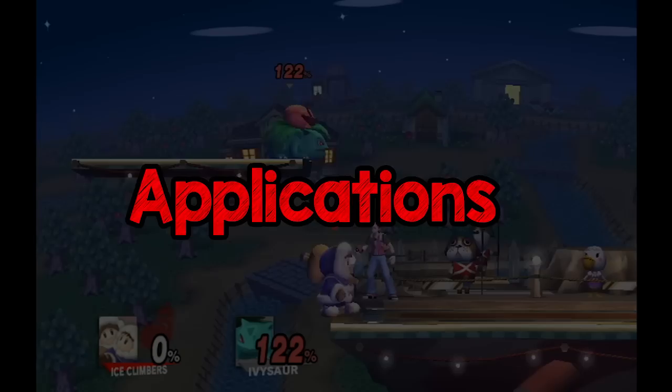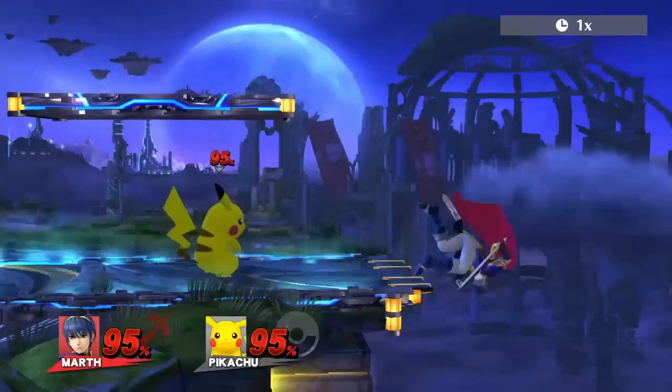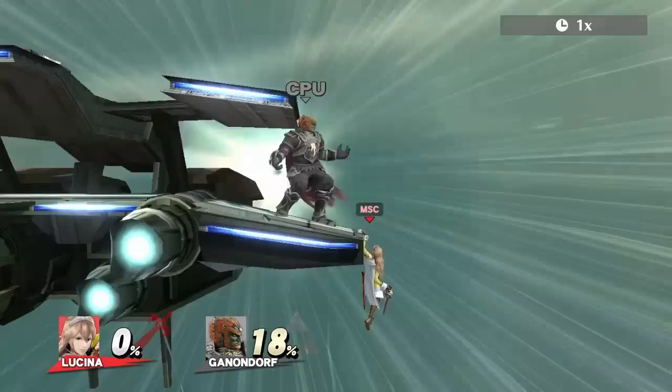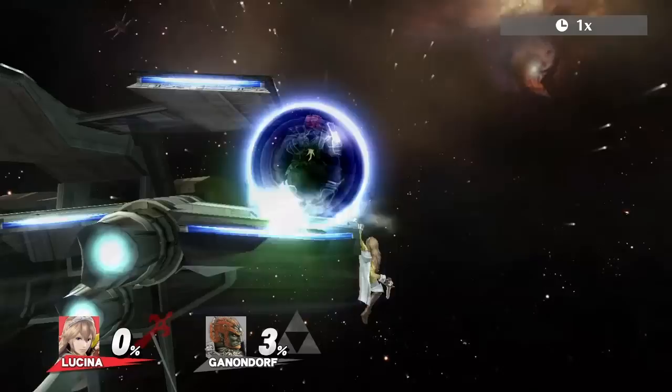There may be more levels and characters that this works on. Now let's talk about applications. The effect of this tech is similar to platform cancelling in Brawl, but it happens on the ledge, which has much more implications, since it opens up a whole new layer of options for a fundamental part of the game: recovery. For example, sometimes you may find your opponent shielding near the edge trying to bait maybe a getup attack. You can counter this by doing a lag-less ledge getup into a grab.